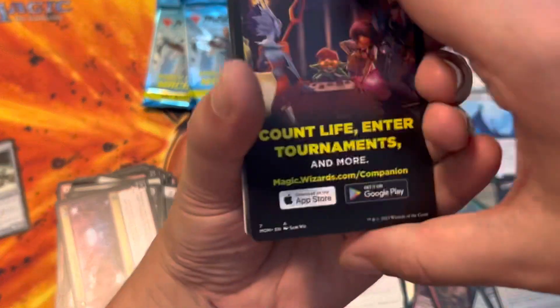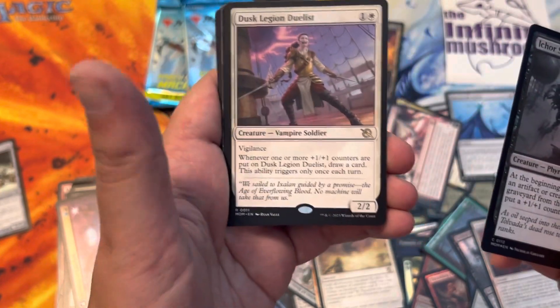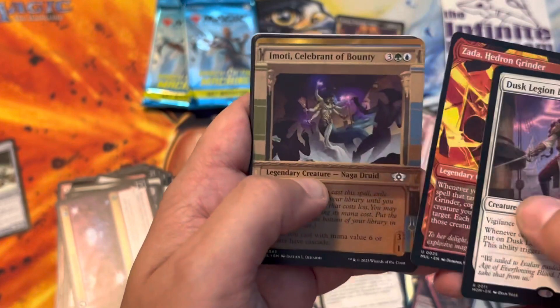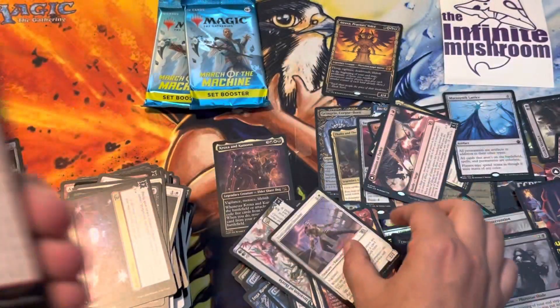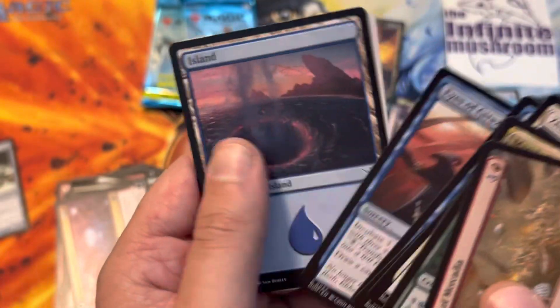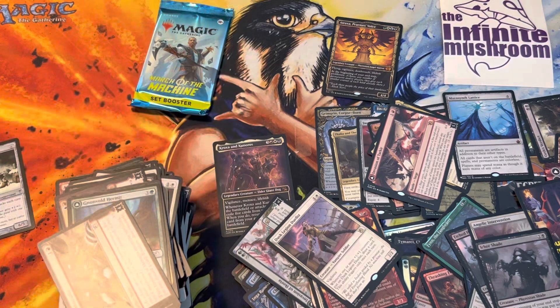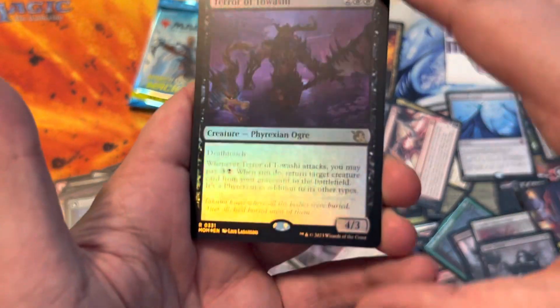Lurrus. Art card. Tickleware Shade. Dusk Legion Duelist. Zada Hedron Grinder. Emote Celebrant of Bounty. Invasion of Mercadia. And some commons with the art card. Two packs left - and then we're just going to get all the serialized. Every pack is going to be serialized. Just the packs, not the cards.